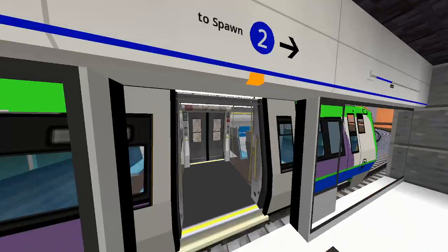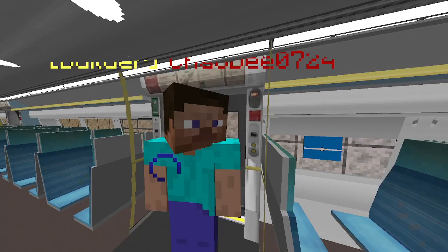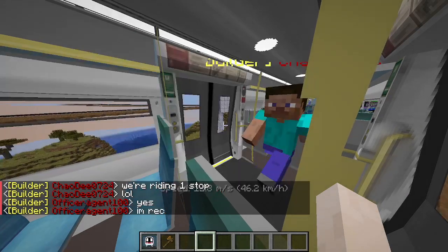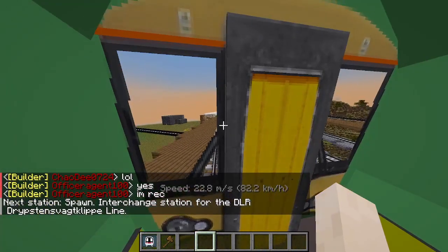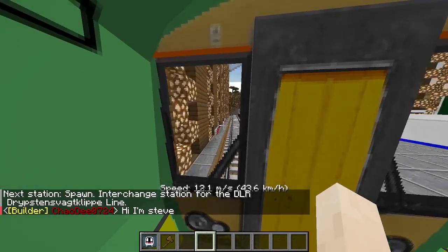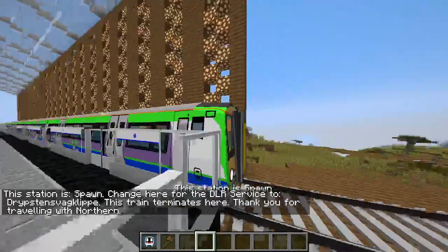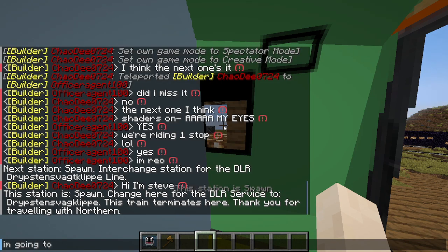We are back on Korean Rail Part 2. We are doing the final part of Korean Rail. Next station is spawn — an interchange station for the DLR Drip Stenzvag Clip Line. So we left off exactly where we were. This station is spawned. Change here for the DLR service to Drip Stenzvag Clip.